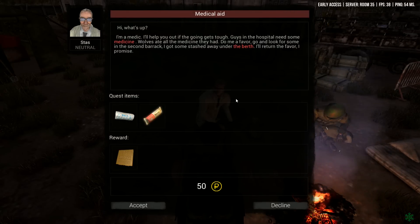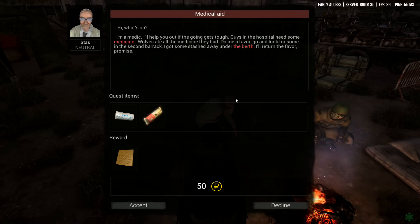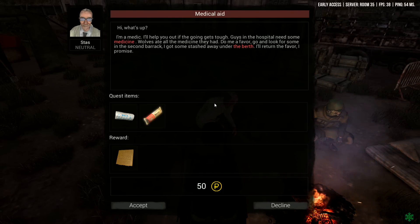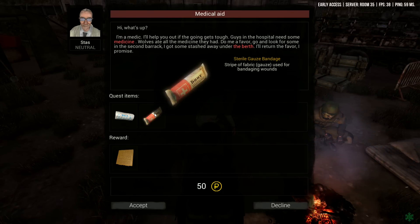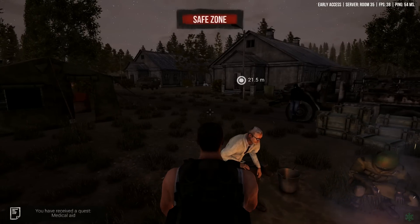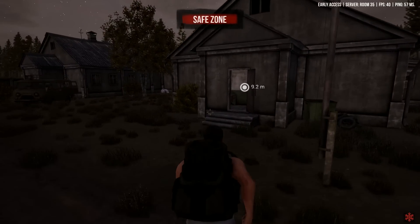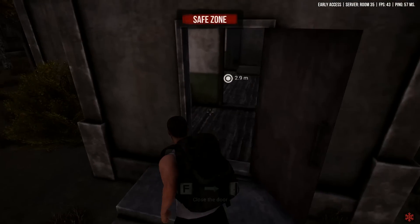I would love to get some clothes. The medic NPC says: 'I'm a medic, I'll help you out if the going gets tough. Guys in the hospital need some medicine - wolves ate all the medicine they had. Go look for some in the second barrack. I got a stash hidden under the bunk. I'll return the favor.' So I grab a gauze bandage and sterile cotton and get a first aid kit plus some currency too. These quests are pretty easy, really nothing to be too alarmed about.